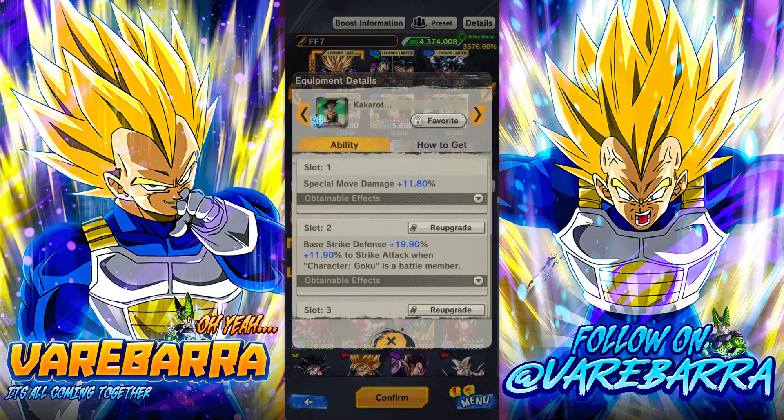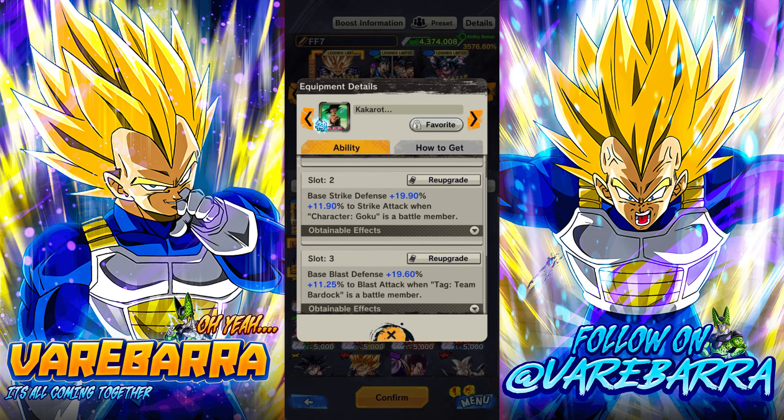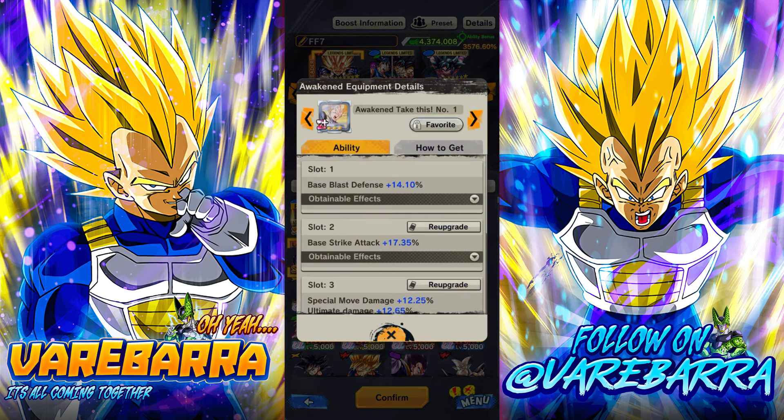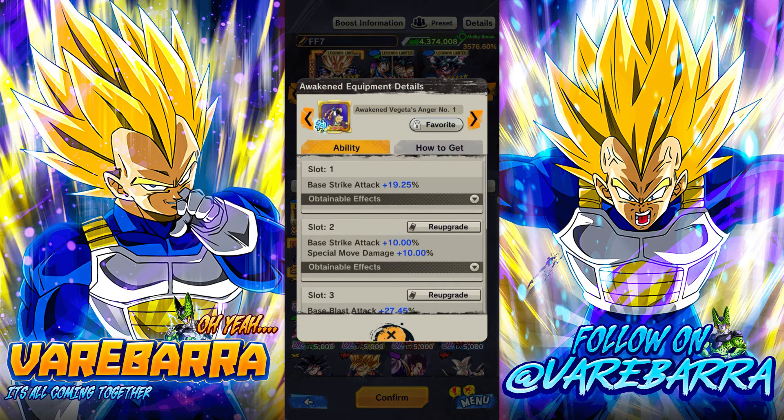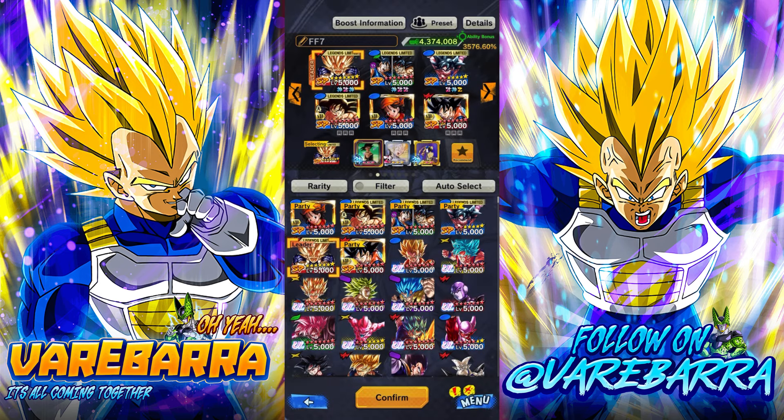I gave him this first, just rocking him with a go-cock, so it's giving him a special move. Double base defenses and double pick your offenses. I gave him this, which is giving him Blast Defense, Strike Attack, and special move ult. And then I gave him this, which is giving him double base offenses and special moves. Let's see what he does — let's go.